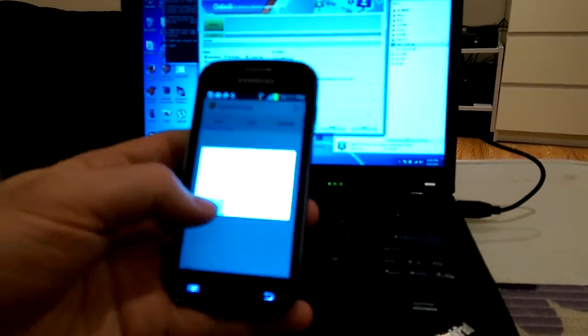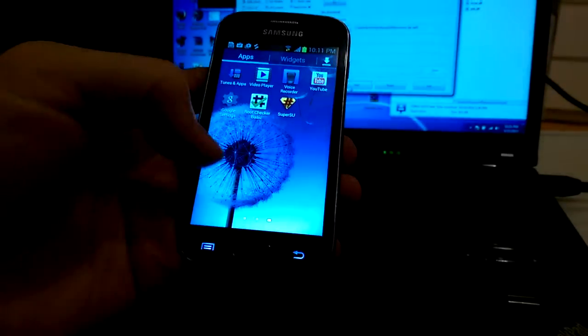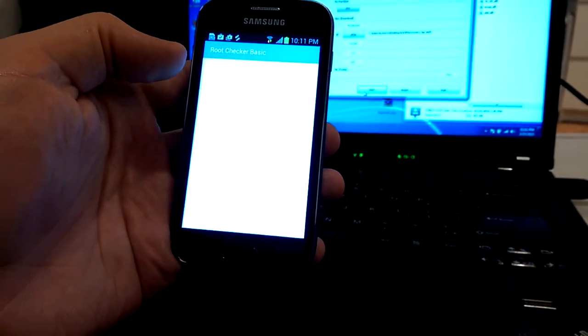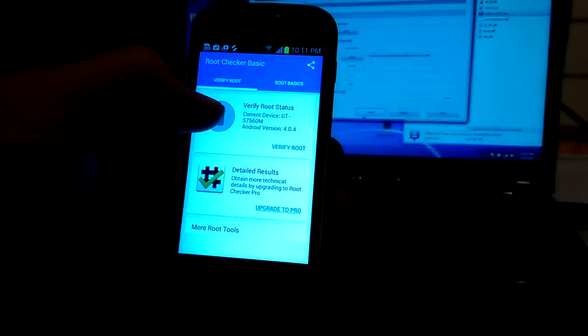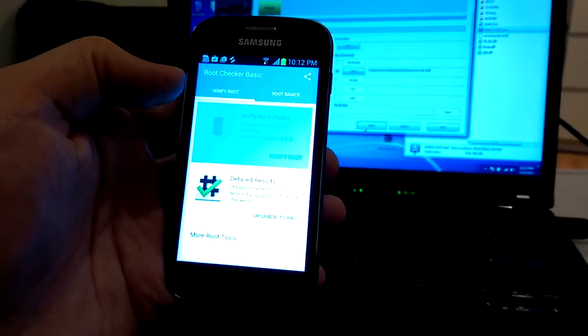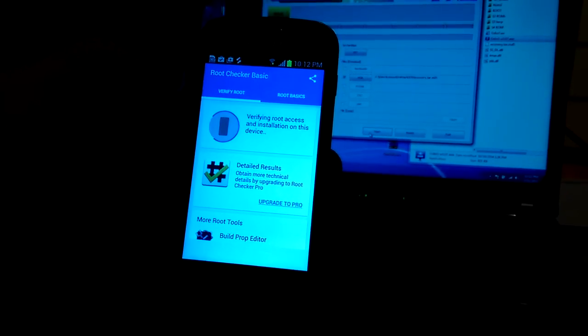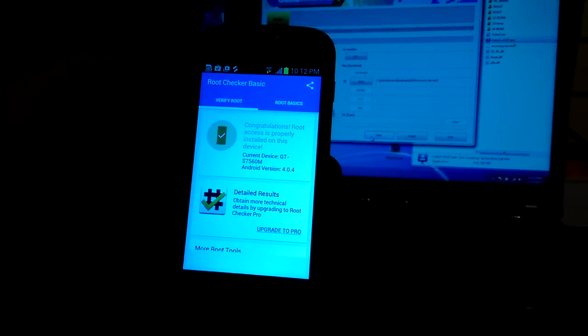It says 'Installation success.' No apps configured — I will set the default access to grant. I have Root Checker here. On the top it says 'Verify Root.' Congratulations — root access is properly installed on this device.